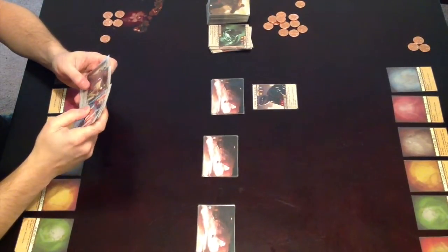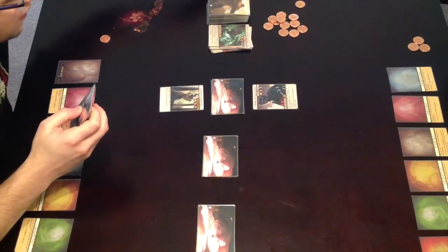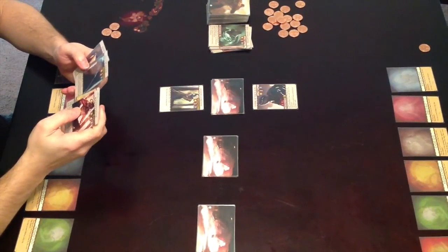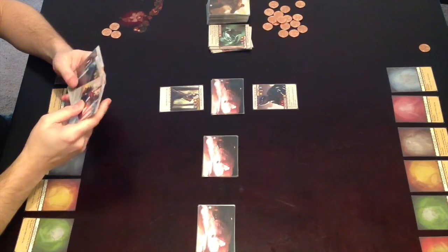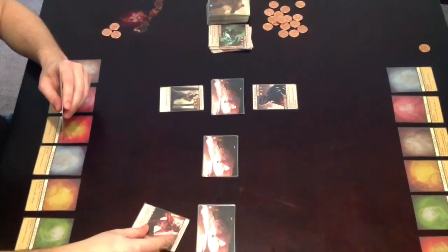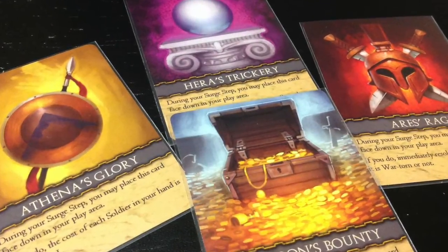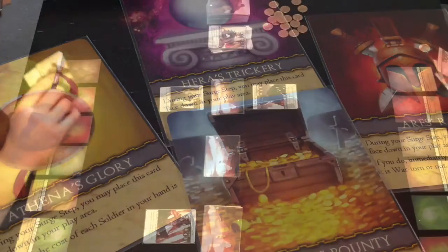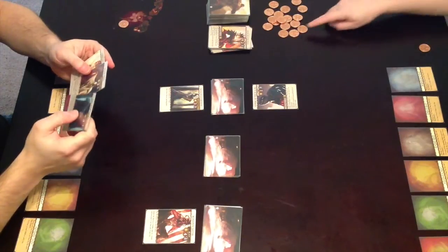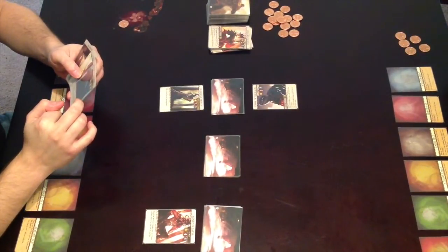Combat is triggered when there are five total units in one city, or when your opponent has three or more units in a city on your turn. The middle value on the cards is the combat value, and whoever has the higher value wins the city and draws the top card of the city deck as a reward. You can either keep that card for two points at the end of the game, or play it for a very powerful special ability that augments one of the game phases.